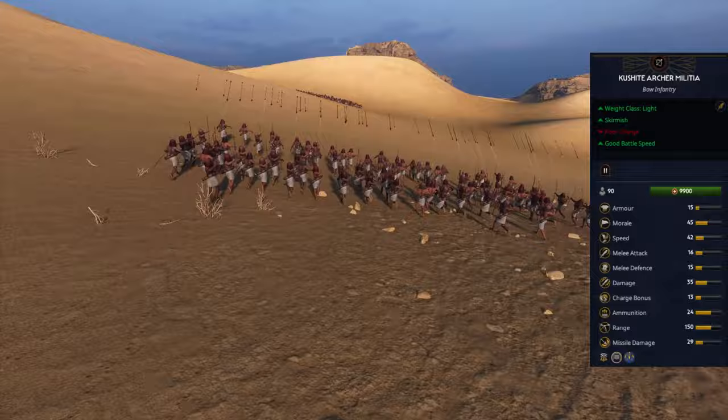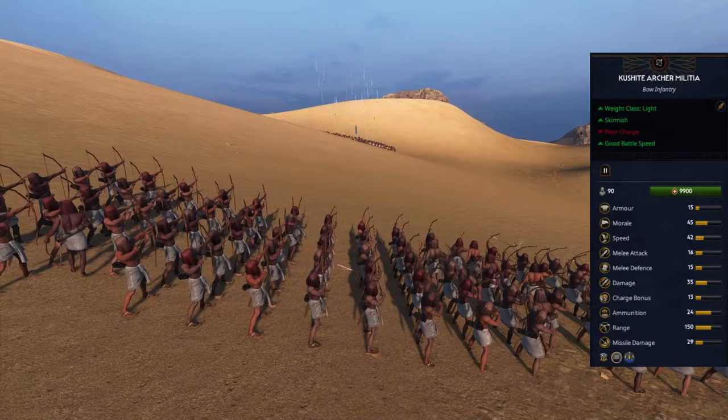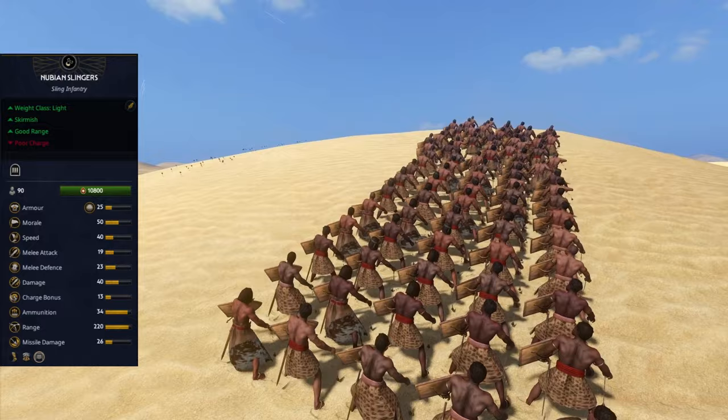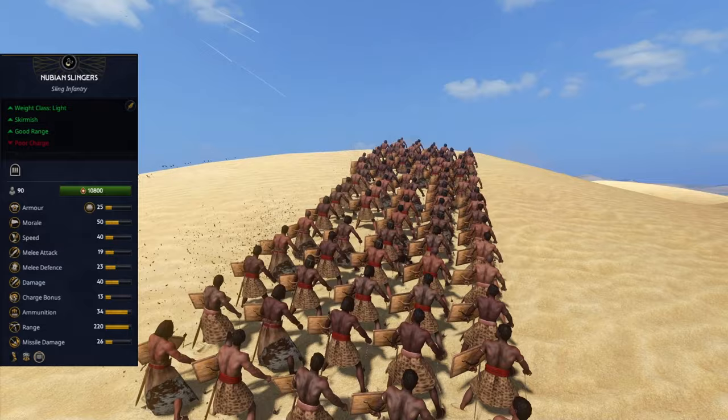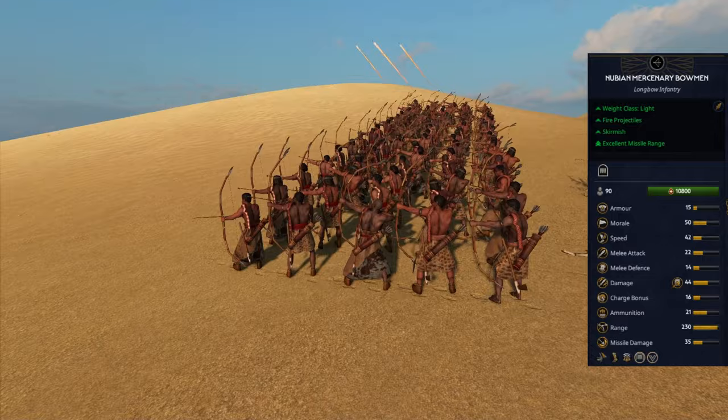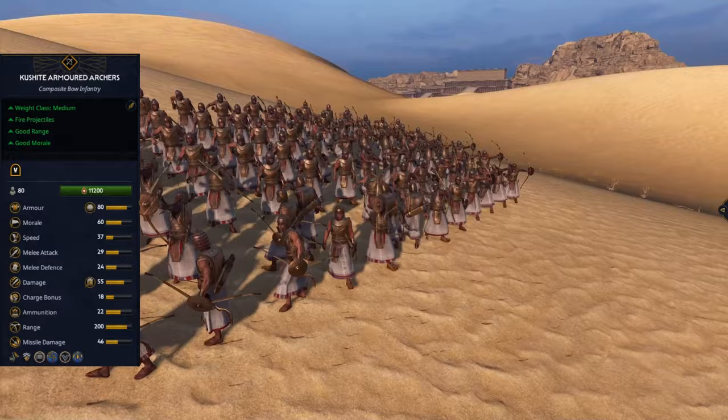Thanks to their fast speed, you can reposition them easily on the battlefield and even outmanoeuvre your opponents. Nubian Slingers are good against missiles and that is their purpose — don't be afraid to throw them into skirmish duels so your archers can focus on more important targets. Nubian Mercenary Bowmen deal a lot of damage over time.